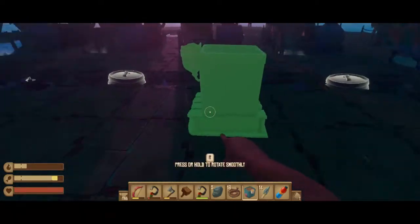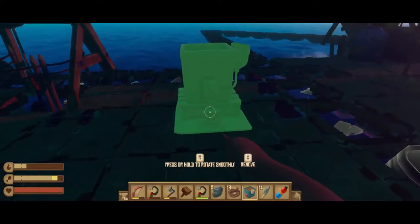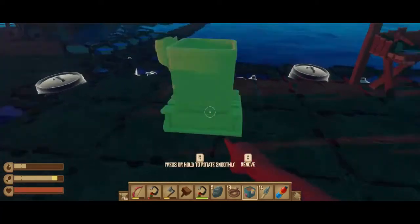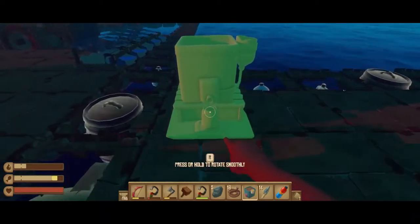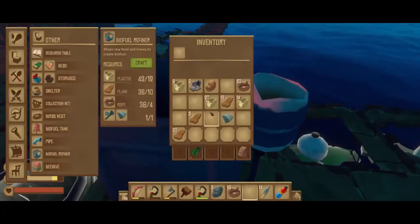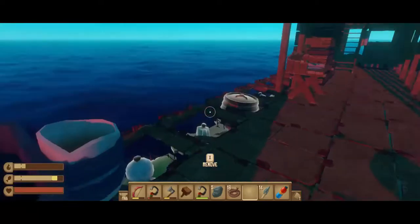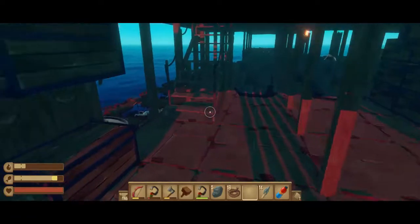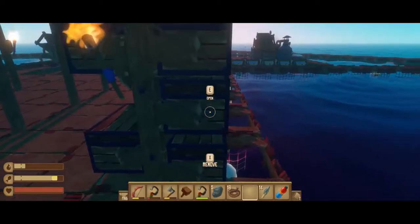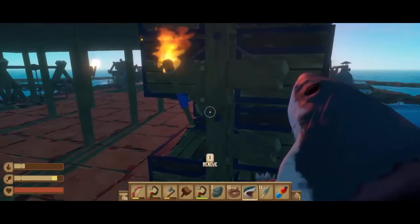We can put the biofuel... I don't think it comes directly out of the biofuel refiner. That might be in the way - we're going to put it over here. How about right here? It wants me to put my raw potato. I do seem to remember that the animal heads should fill this thing up pretty quick. That's not a large island, we're going to keep on going.